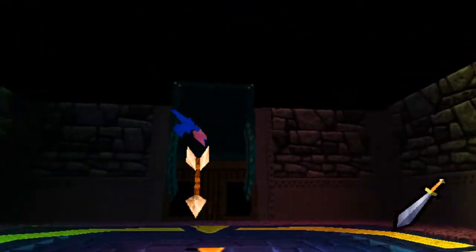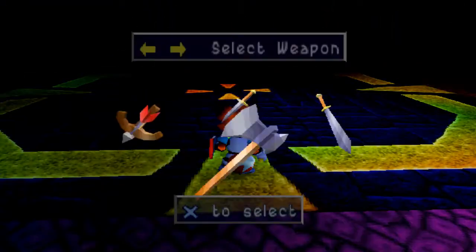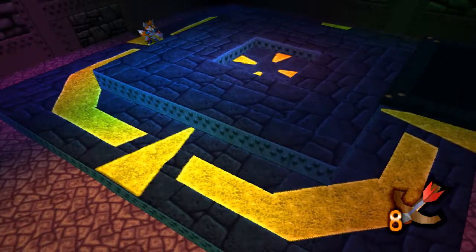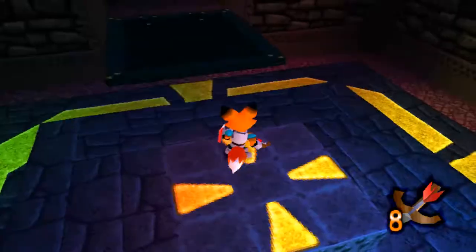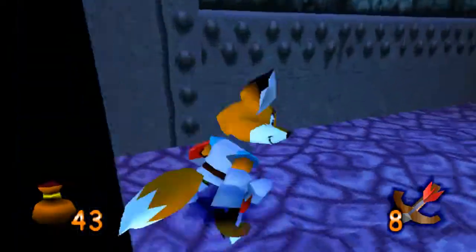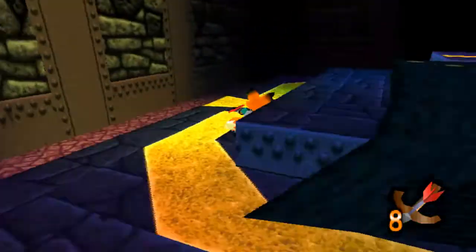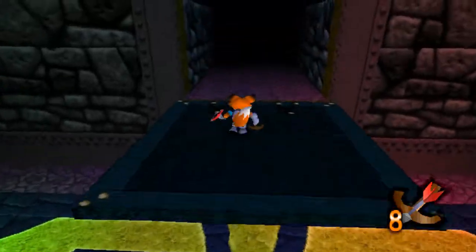This area is actually rather interesting. But we have another bat to shoot down, so let's do it. There we go. And that brings us up here, and we can simply just continue onwards. However, there's money. I like money, especially in this place. It still feels kind of weird that this room is so simple — shoot down a bat, get the exit.